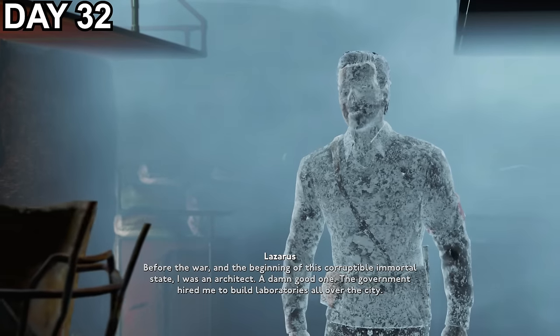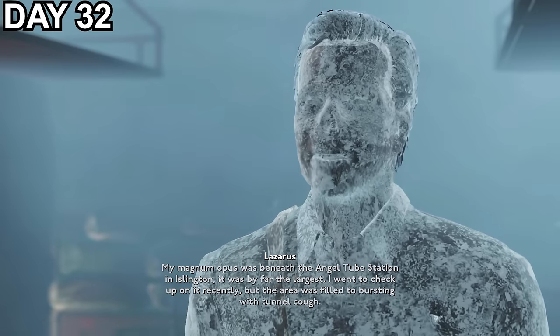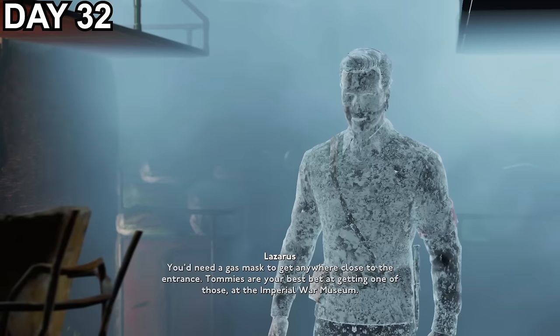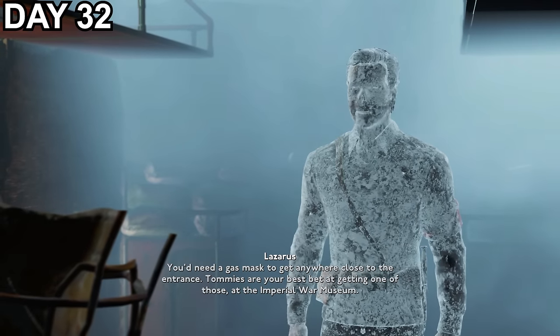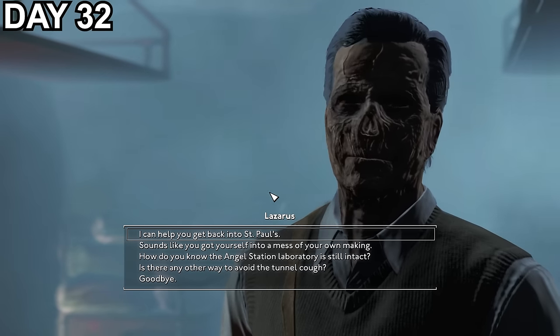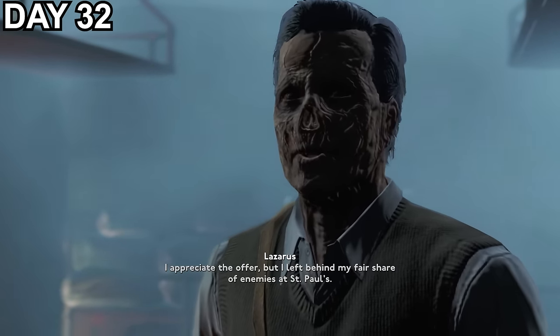He explains he was a pre-war architect who was responsible for building the labs we've been encountering and mentions a new lab in Islington. But the area is a hot spot for tunnel cough and I'll need to speak to the Tommies in the hope they'll give me a gas mask to survive the area. I also agree to help Lazarus get back into St Paul's Sanctuary as a favour for his information, so I start heading back there.